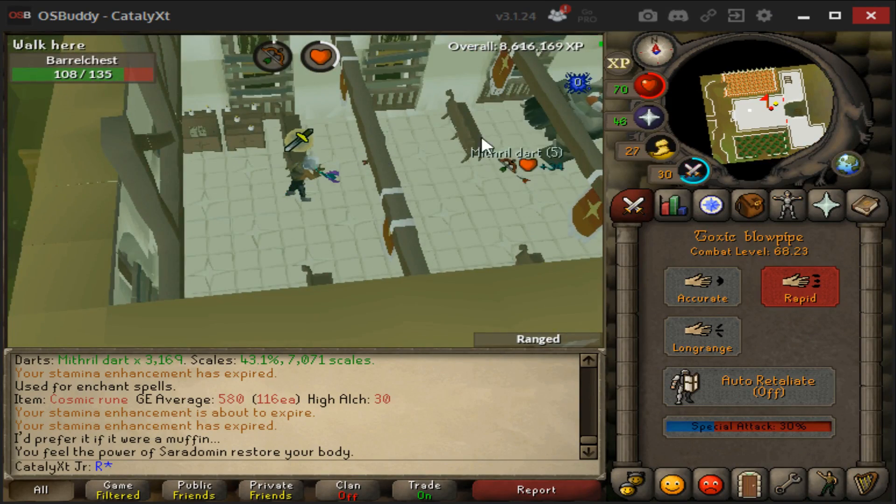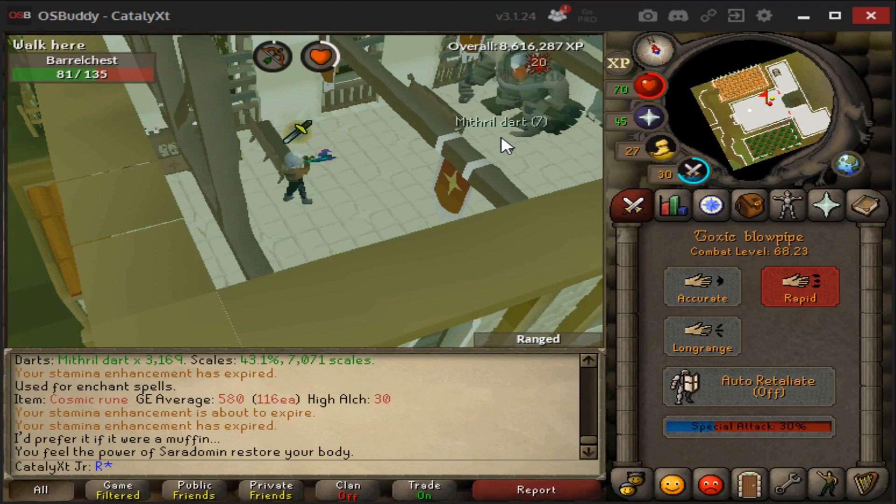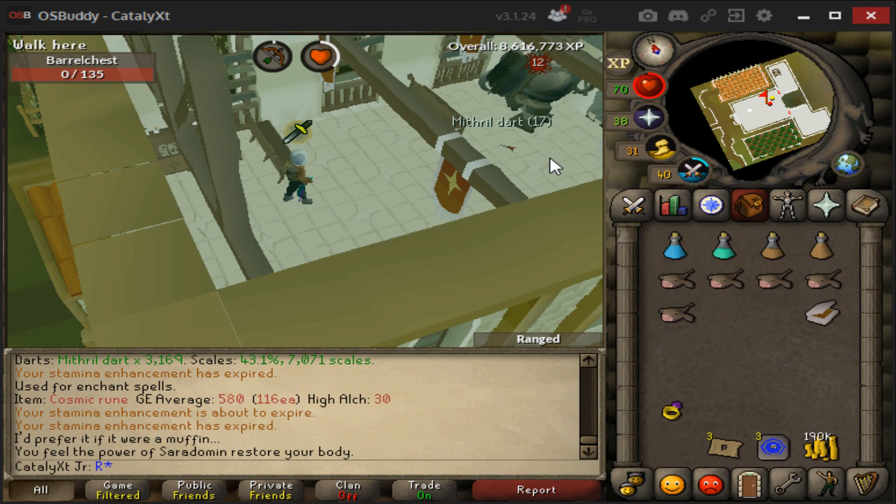I wish you guys could see what's going on here — it's obvious he's gonna die but I'd like the view to be a bit better without all these awnings in the way. This is really the end of the quest. GG!